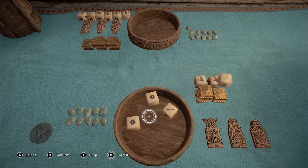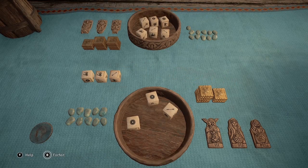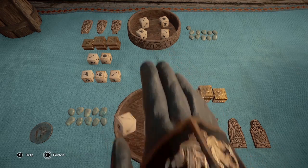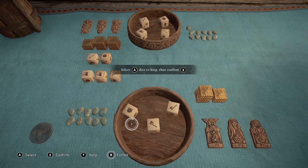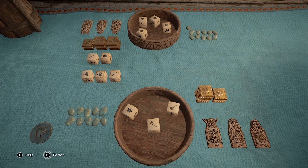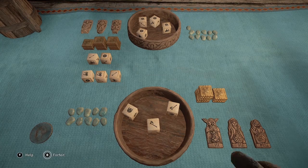I should have enough after this hand. And you don't have to try to compute it in your head — you can just hover over the Thor Strike token, and if you see the third option highlighted, it means you can select it.